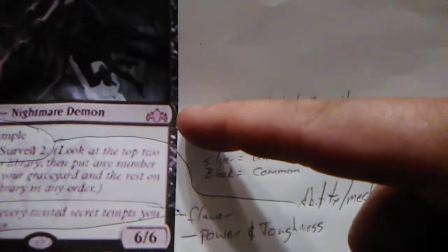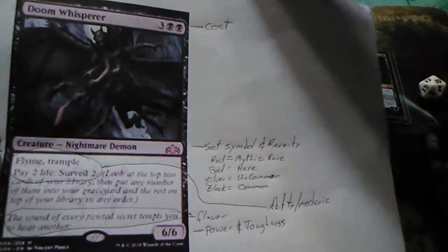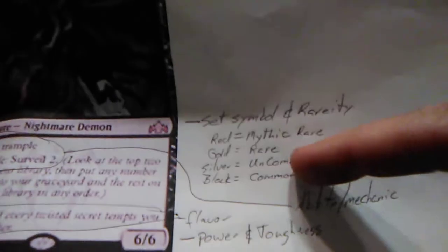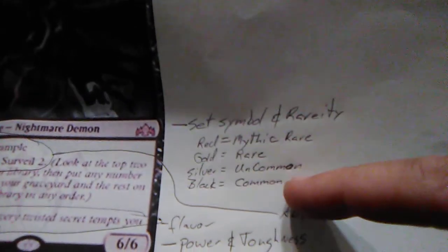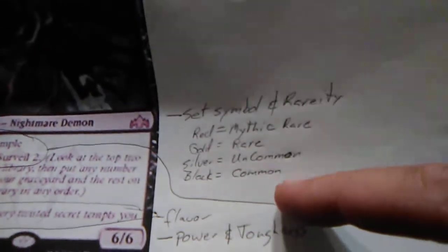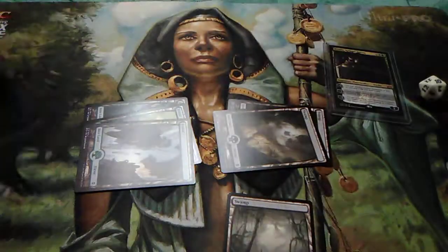You have the set symbol, which tells you where the card came from. In this case it's Guilds of Ravnica. The color of the set symbol tells you the rarity: red means mythic rare, then there's rare, uncommon, and common. Just because it's a rare card does not mean it's good, and just because it's a common card doesn't mean it's bad.